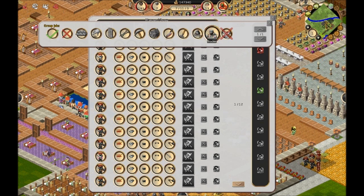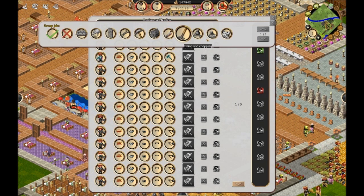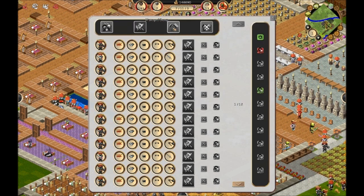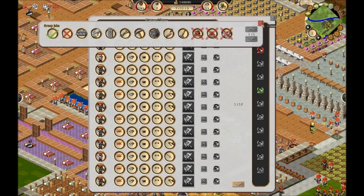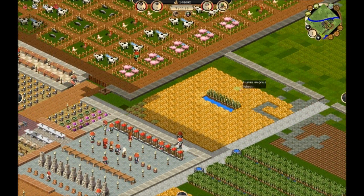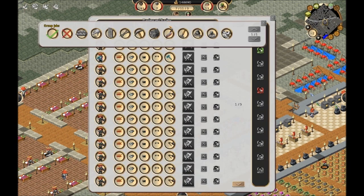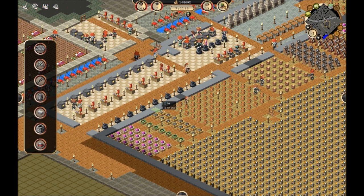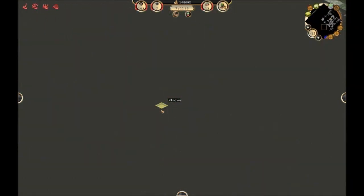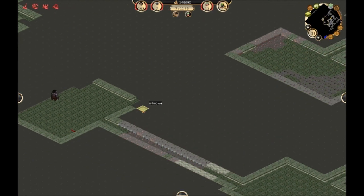Let me sort out my citizen groups. This group has hauling turned off. I'll turn trading back on. My hauling and trader guys are supposed to be the ones doing hauling and trading. My cooking group - you cook, that's what you do. My hauling and trading guys: all you do is haul, trade, mine, make items, build, and butcher. You don't cook or gather. Let's take a look back down in the dungeon.